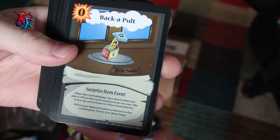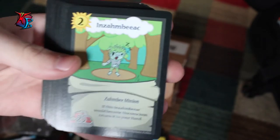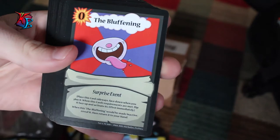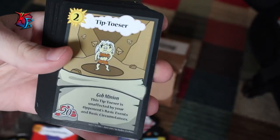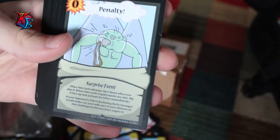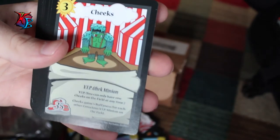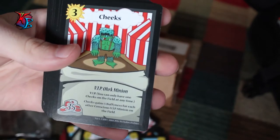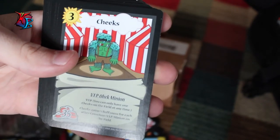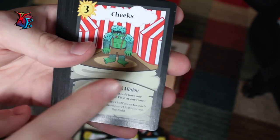Then we have Bacapult, which is a card we haven't seen just yet. Boom Boom. Inzombiac, Aspiring Ooze, Another The Bluffing, Tiptoeser, Sleepy Skull, Penalty. Another Sheep Herder. Ooh, Cheeks! There we go, finally! It's actually a little hard to get VIPs in these openings. So it's pretty interesting because although it doesn't show a rarity, some cards are definitely much harder to get than others. I'm happy that we got Cheeks here.